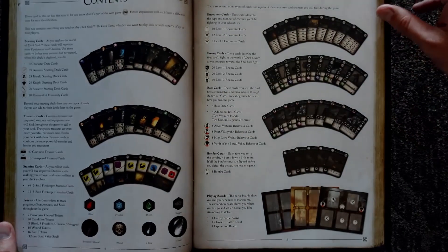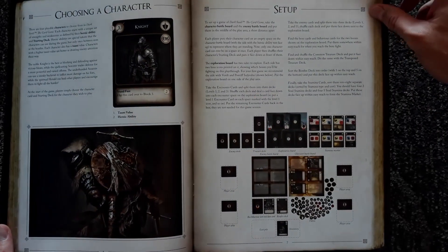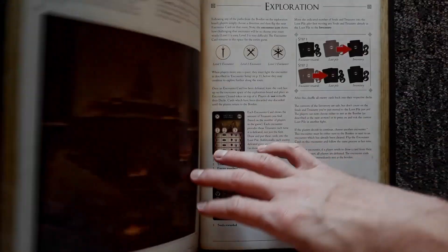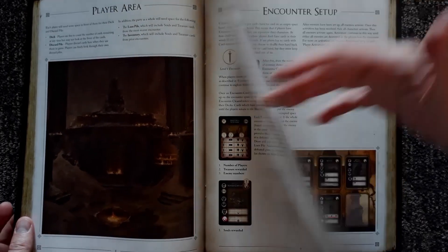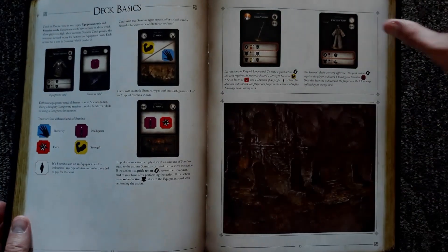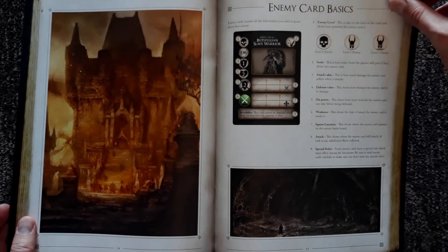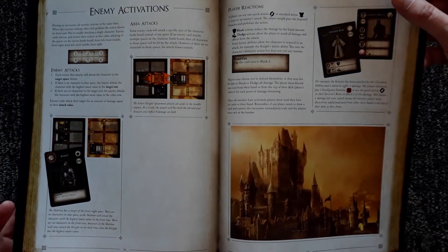So the Dark Souls game is an action RPG with a very high level of difficulty. You start off with your base character, and as you kill enemies you get souls, which you'll use to increase your character stats, improve your weapons, and more. You move throughout the connected world to fight various bosses, and heal yourself at campfires or by using Estus Flasks.